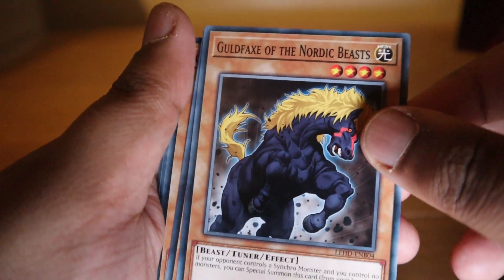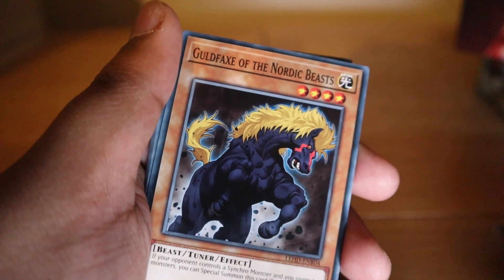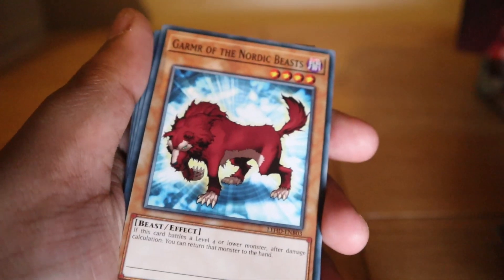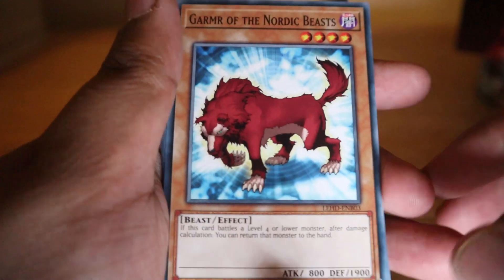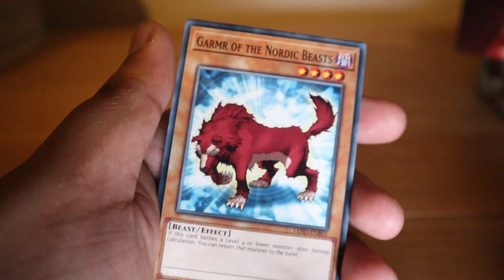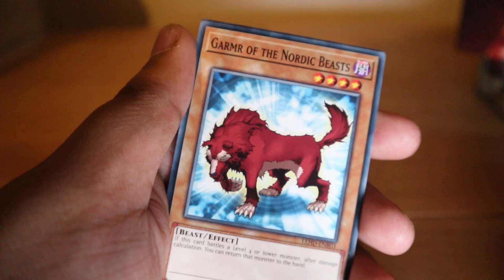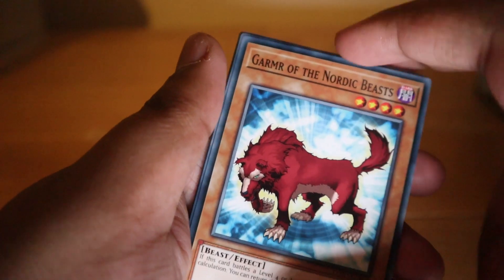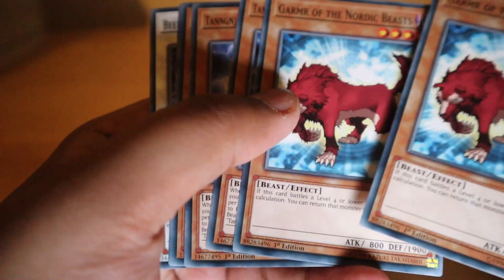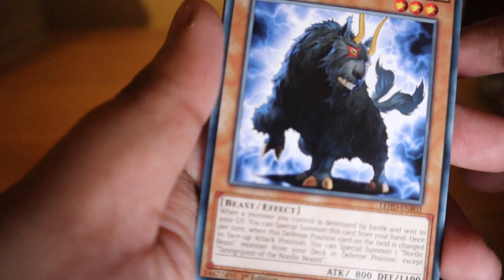There's a big horse card here — some roided-up horse. If your opponent controls a synchro monster and you control no monsters, you can special summon this from your hand — decent but situational. Most people play Link or XYZ nowadays so it wouldn't come up much. Garm of the Nordic Beasts: if this card battles a level four or lower monster, after damage calculation you can return that monster to the hand. At 900 attack it's okay, but with 1850 defense it can really frustrate opponents.